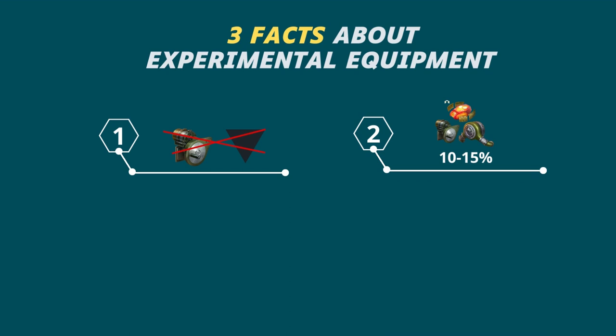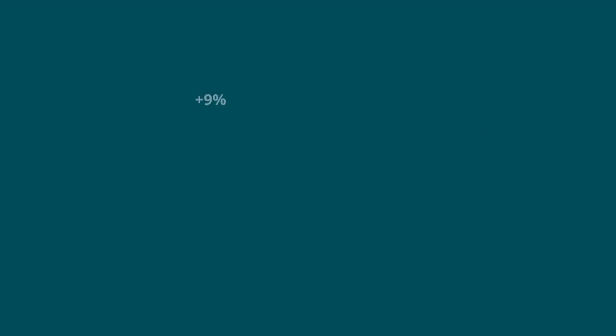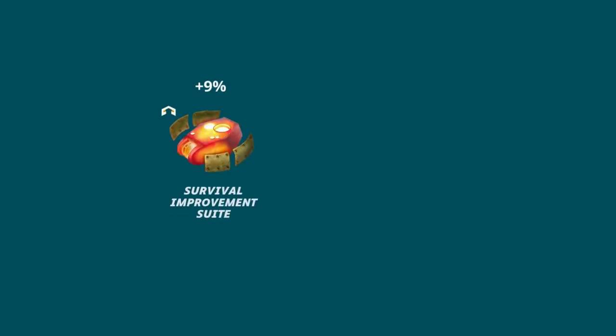Second, remember that experimental equipment does not replace two standard equipment at full strength. Usually it replaces two equipment but is 10-15% weaker than standard equipment. For example, the survival improvement suite gives you plus 9% to your HP, while bounty hardening gives you plus 11% — that's 18% stronger from two separate pieces.